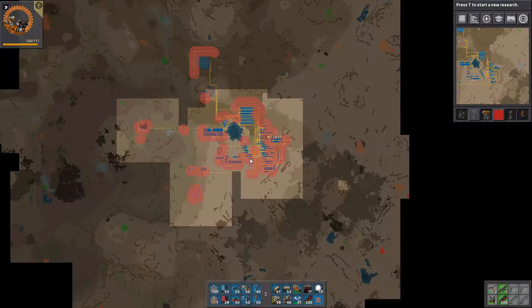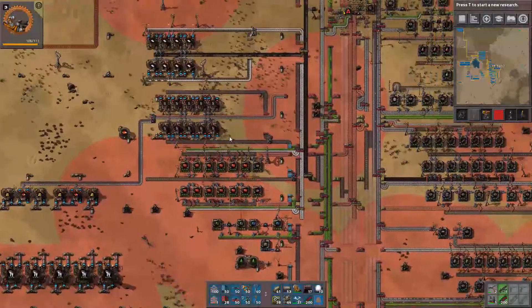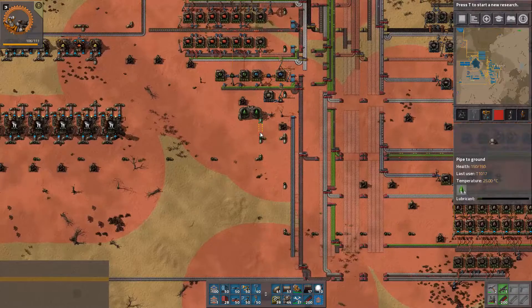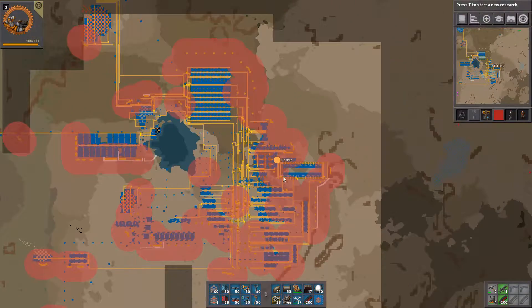Now we have batteries and we have sulfuric acid, which we want to bus as well. We can bus that on the side here a bit further out. Come to think of it, I kind of want the explosives right away.